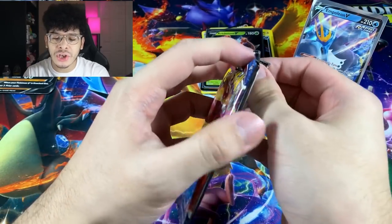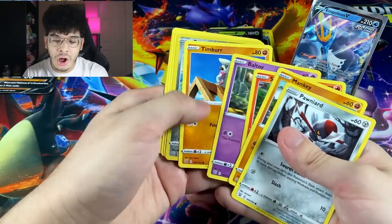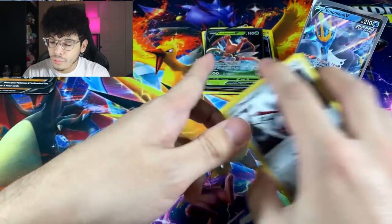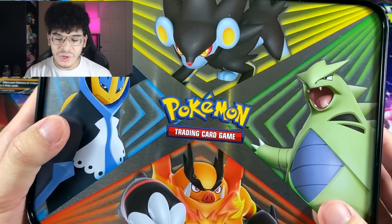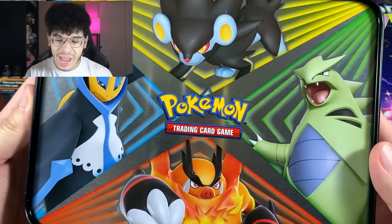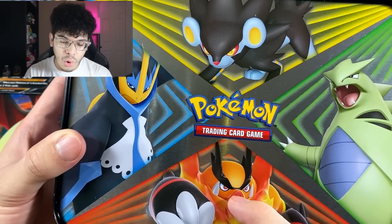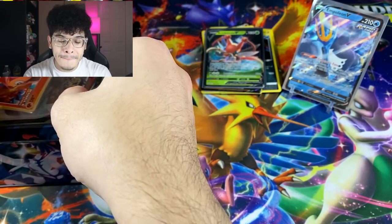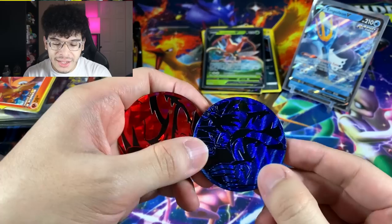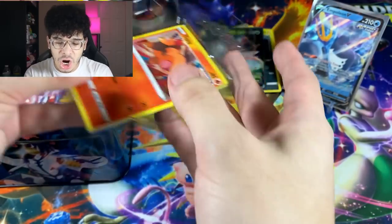Nothing too crazy so far yet, but we still got a decent amount of products left to go. We got an Electivire regular rare. This box was definitely more disappointing than the first one, but it's all good because we still got more things to open up. The next product we got is actually the Treasure Chest. I wanted to show you guys the back of this chest — the colors look so good, but I would have preferred a different Pokemon than Emboar. Maybe a Magmortar or something like that.